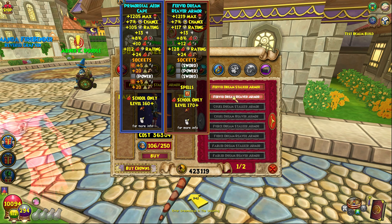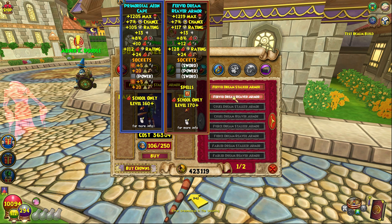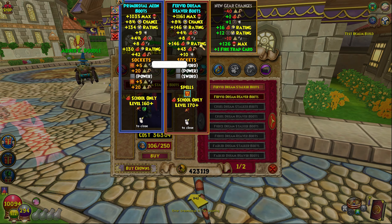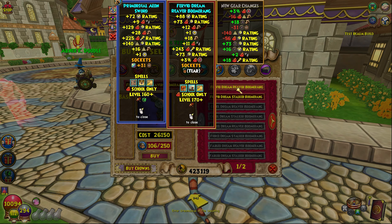Now the robe - it's exactly the same almost but you are getting two pierce, a little bit more block, and some health. You're getting more crit, more block, more pierce, more health, and an item card. You can see the reaver gives one extra damage, one pierce, more crit, more block, more health, and the fire trap.